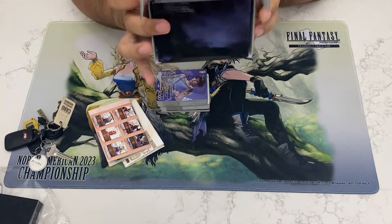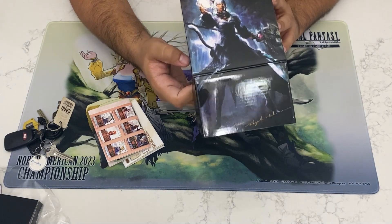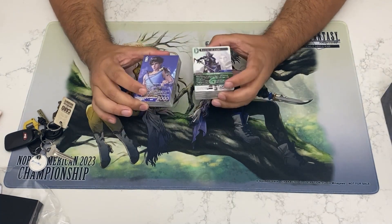First thing we have is this box here — you can put your cards and stuff in it. It's significantly smaller than the anniversary collection that we got from 2022. Then we have the cards here from the collection.